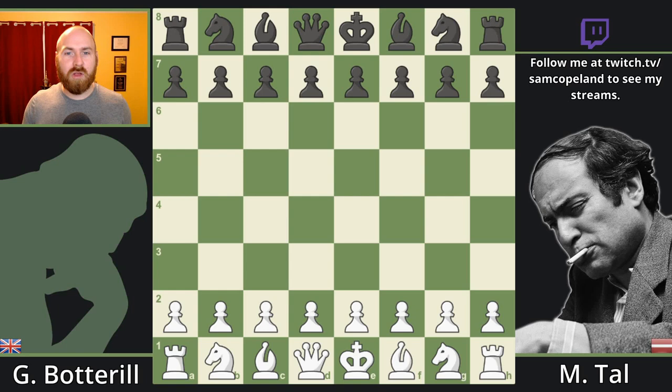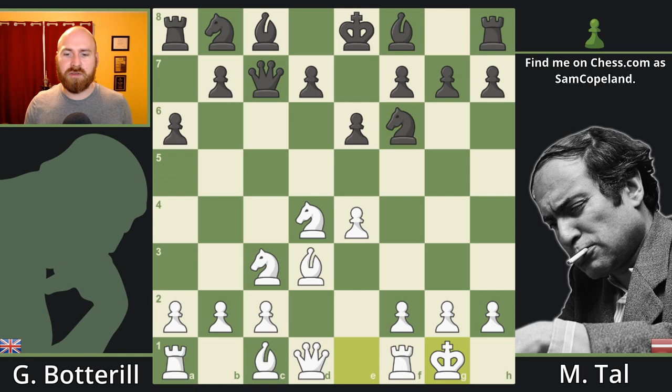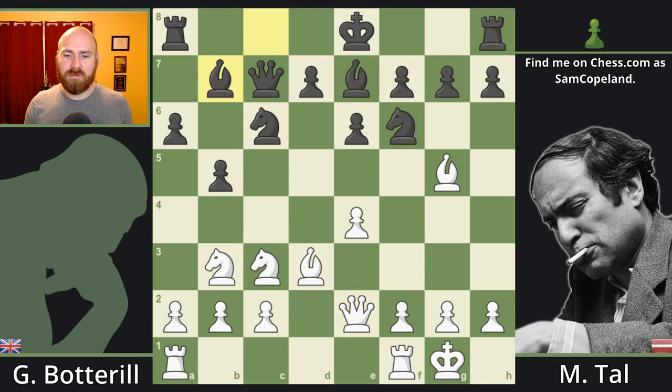Botterell opens the game with pawn to e4 and Tau responds with the Sicilian defense. We're going to zip through the opening here as Tau is playing an e6 and a6 structure with the queen on c7. After the opening gets out of the early phases, we see Botterell setting up for a kingside attack, putting both rooks in the center — e1, f1 — with the queen on e2, ready to start a traditional assault.